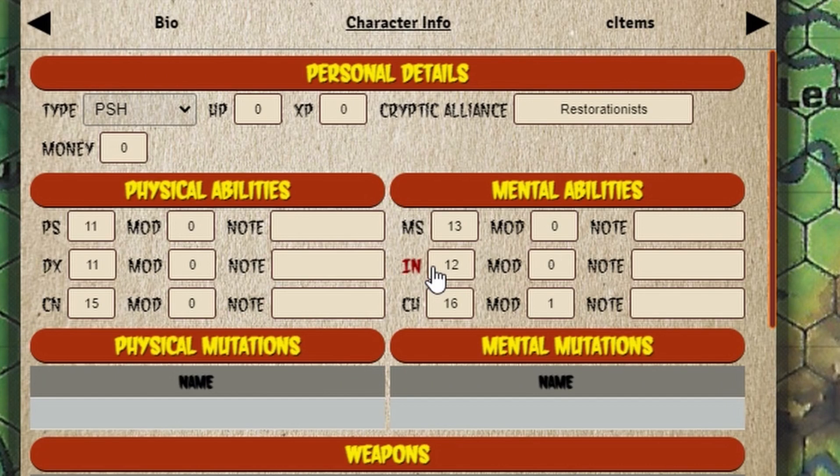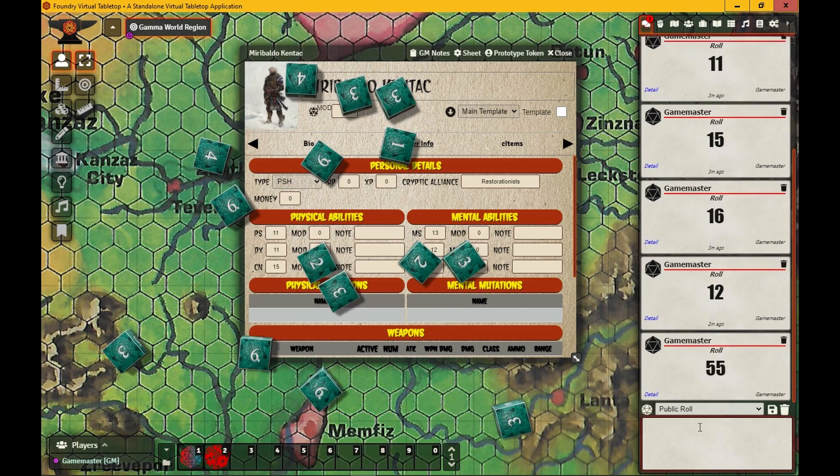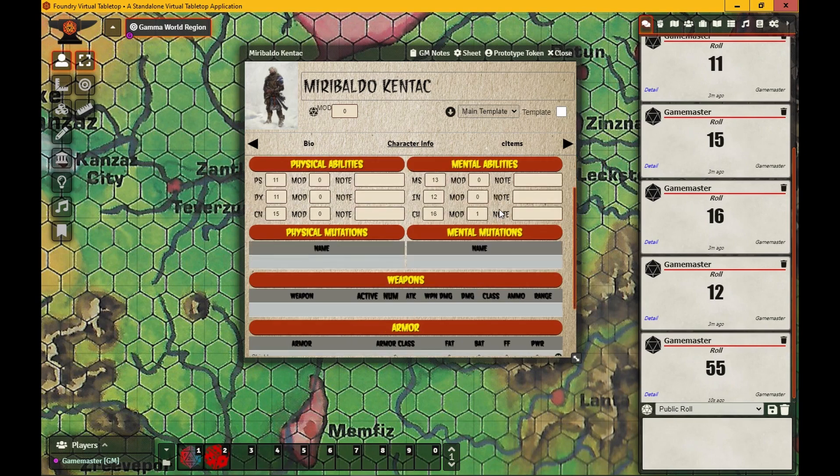Now we'll roll for hit points. The way it works is you take your Constitution score and roll that many d6. So I'm rolling 15 six-sided dice. Rolling... 55! All right, let's put 55 in for hit points. Great — hit points done, let's move on.